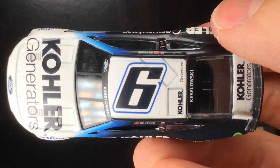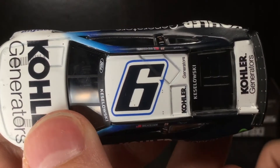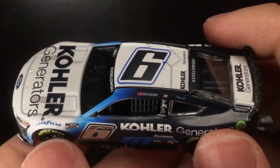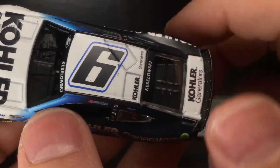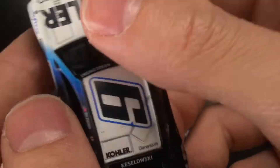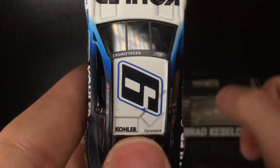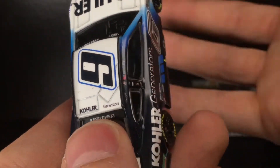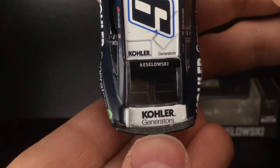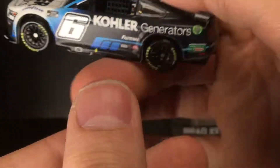The roof is pretty much the same as the normal primary version — didn't see any differences there. What a cool looking paint scheme though. The number font really reminds me of the 90s Mark Martin look, which is probably why it feels so retro. You've got Kohler Generators, Keselowski, and Kohler Generators again on the decklid.